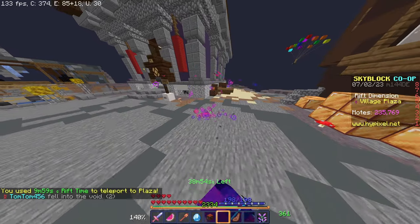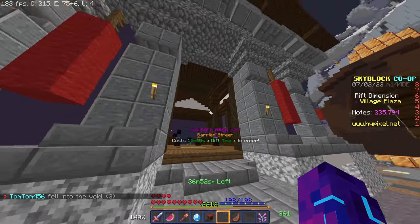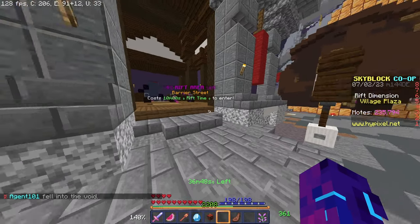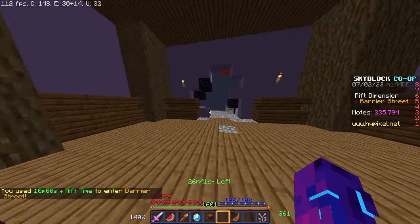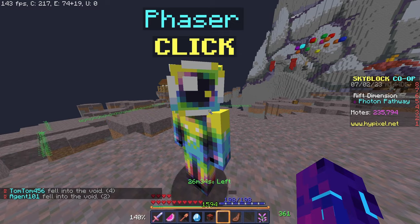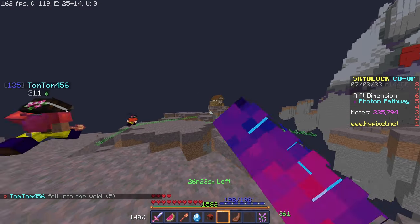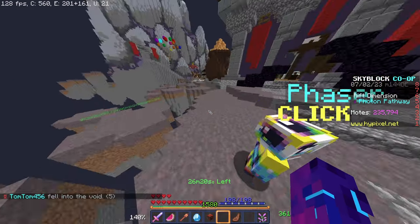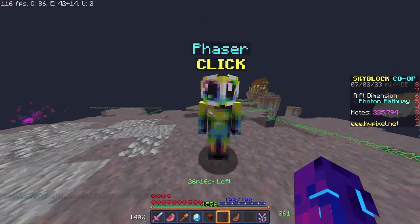Once you've bought the boat, come to the Village Plaza. To get into the Stilgore Shat 2, you have to have the Glavalia Time Charm because you have to go through Barrier Street. You want to come over here to Phaser. Phaser is going to offer you 150,000 moats to skip the parkour, or you can do the parkour yourself. Personally, I did the parkour myself — it's not really that hard, but if you have extreme lag and high ping, you can pay 150,000 moats for it.